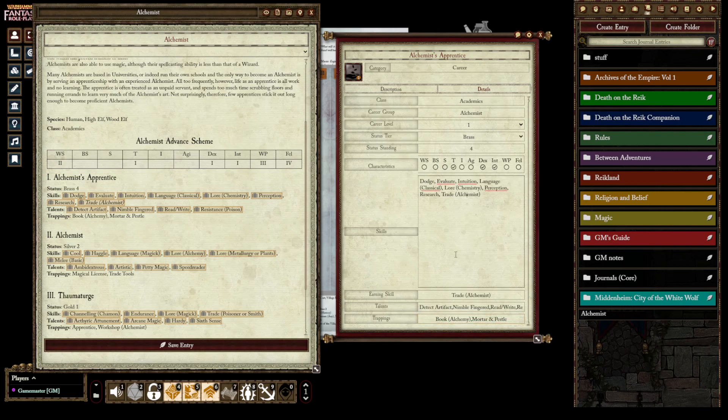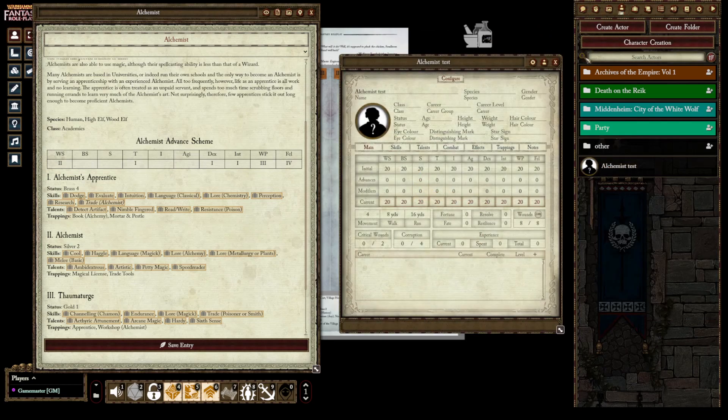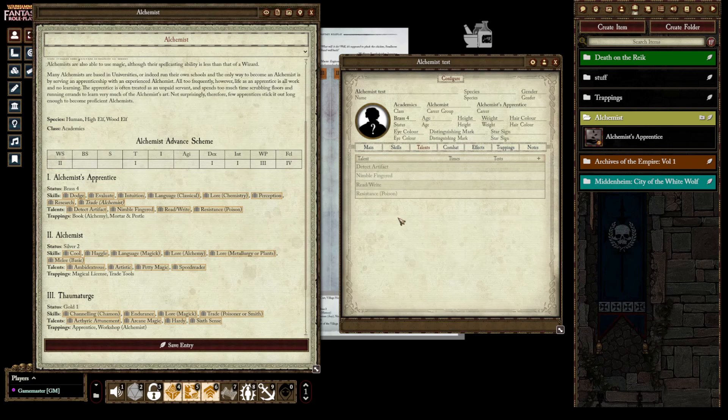That's it for the first tier. Close the item, go to a test character, and click and drag the Alchemist Apprentice career onto them. Click Current and you'll see: Brass status, Academics class, Alchemist group, Alchemist Apprentice career. Check the skills — all eight are there — and the talents — all four are there. It works!